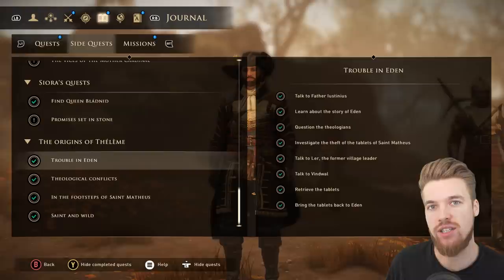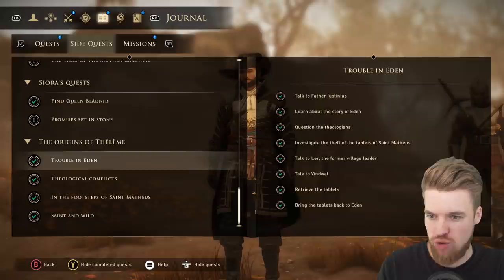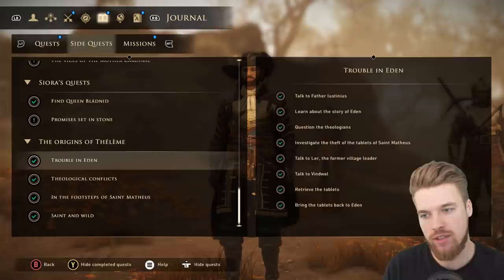In order to get this unique armor set — and you can do this very early on in the game — you need to complete most of this quest line in the Origins of Teleme. We start off with 'Trouble in Eden,' then 'Theological Conflicts,' then 'In the Footsteps of Saint Matthias,' and then 'Saint and Wild.' Those are all the quests.